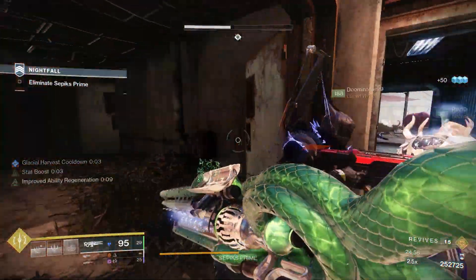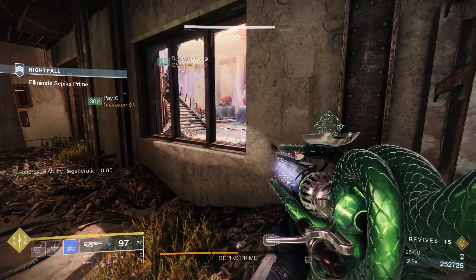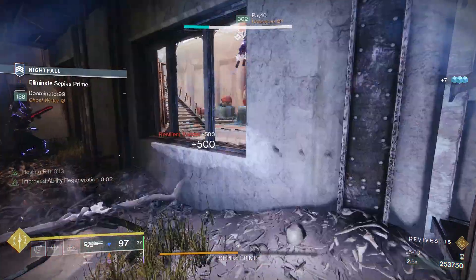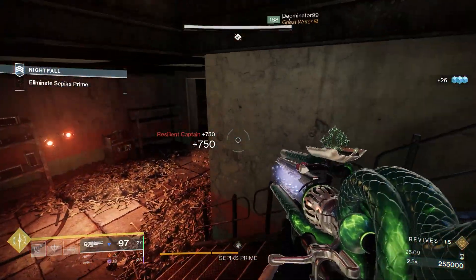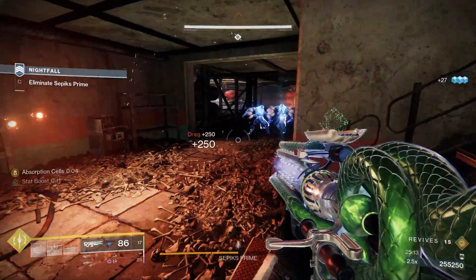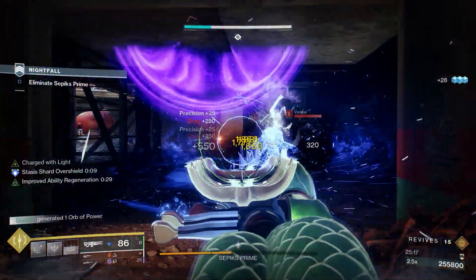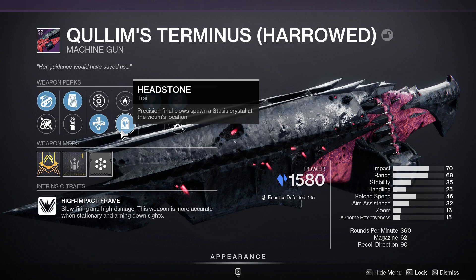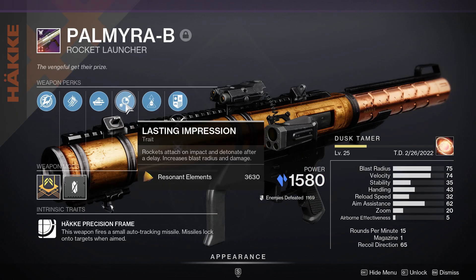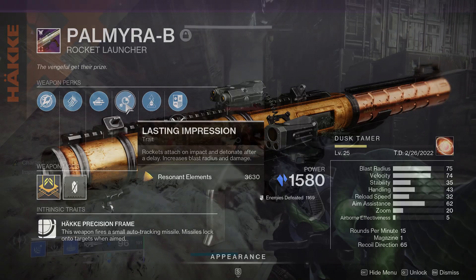I'm going to break down everything else going on in my build with a build card, and show you some other weapons that pair nicely with it. Tarnished Metal with Vault Shot is a pretty good one — any arc bow works. Because of the Font of Might and everything else, you can also take advantage of other stasis weapons. I'd recommend something like Quillim's Terminus with Headstone, or anything stasis with Headstone. Palmyra-B with Lasting Impression is another one.